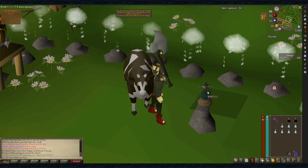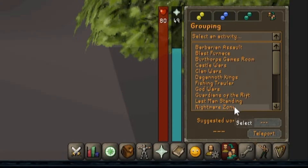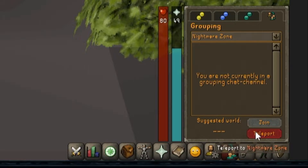This minigame is a safe minigame, so as long as you don't drop items on the ground when you die, you don't lose your items. It's located north of the Anil bank and you can use the minigame teleport to get here.